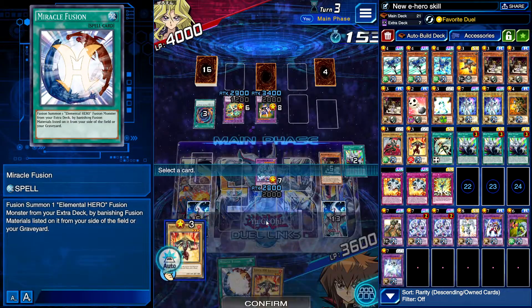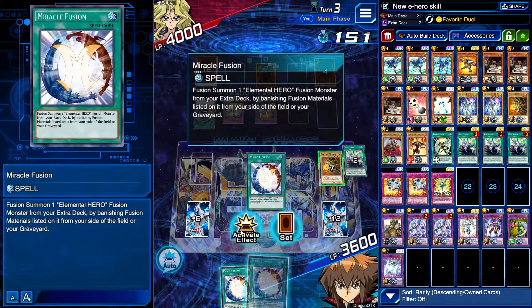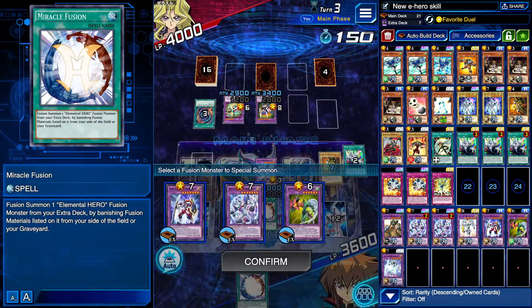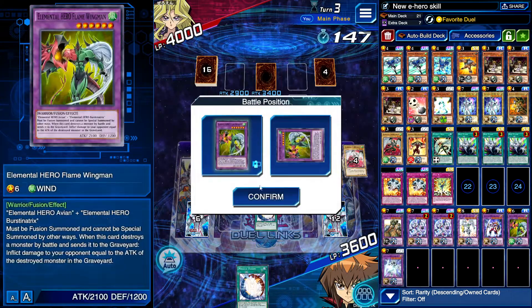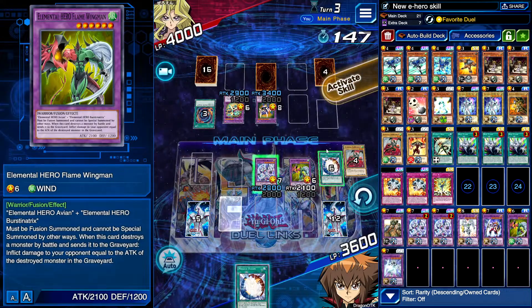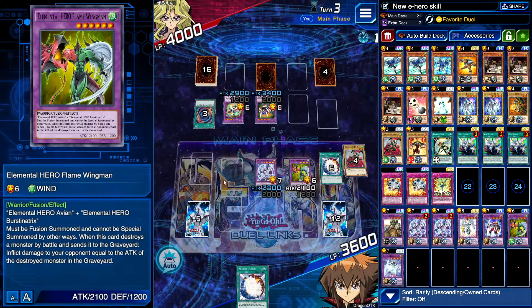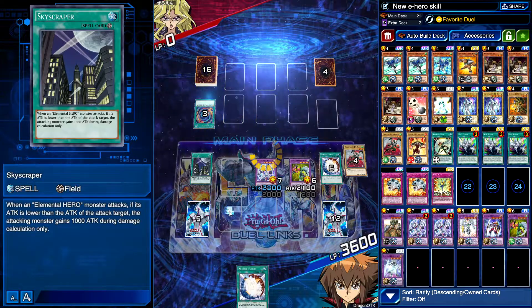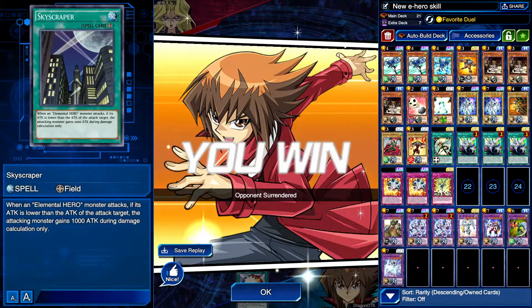Drop Skystrix and then drop my boy — Miracle Fusion — Shining Flare Wingman, sorry. Go for it. I think I'm gonna put the skill on. Drop you on the board — and they surrendered! God damn it, can people please stop surrendering on me for the love of god!